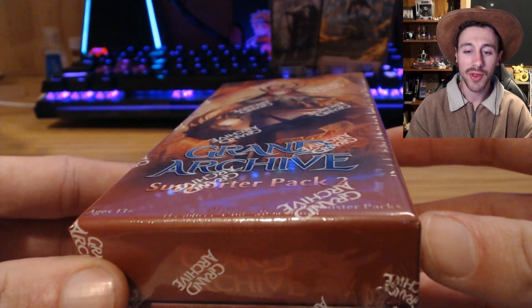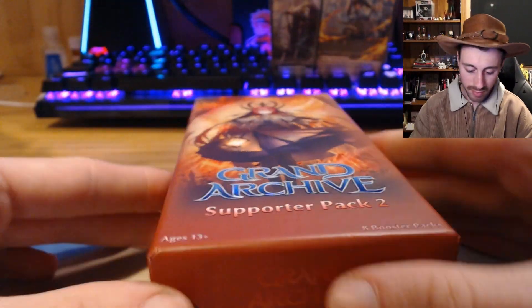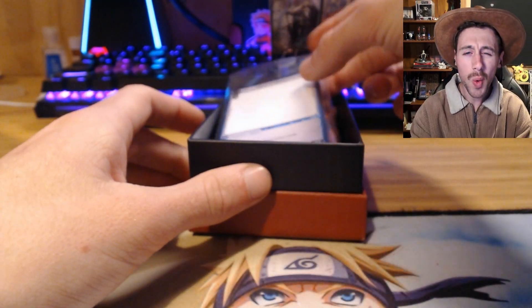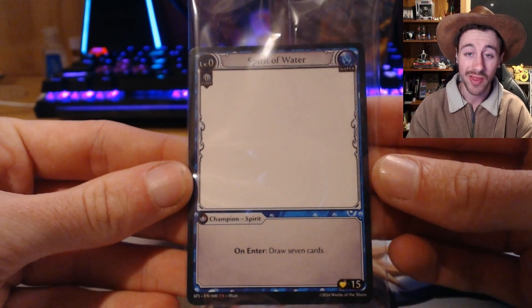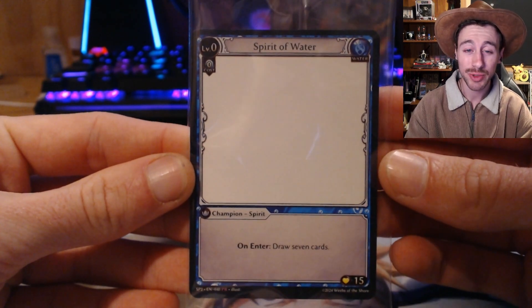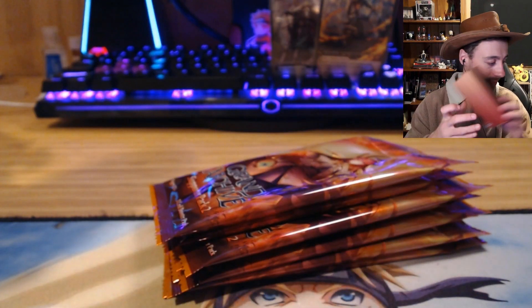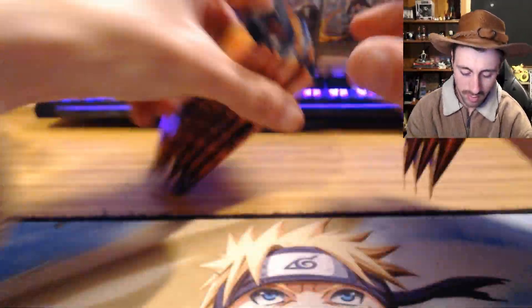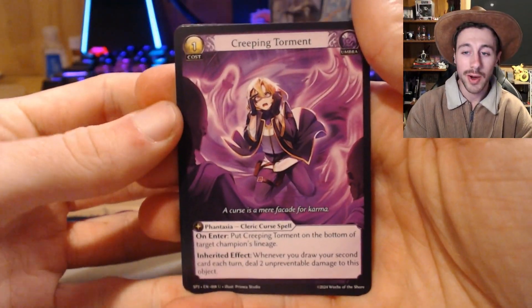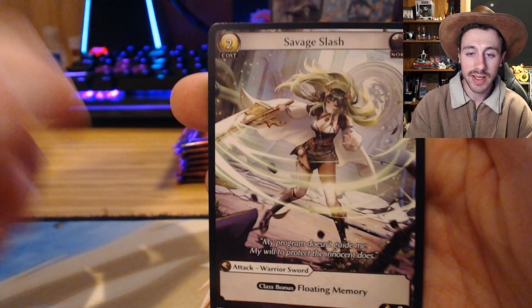Alright guys, now we're down to our third and last box for the video — cheers. Starting off strong with a Spirit of Water box topper — that's really nice, these spirits are awesome hits. First pack of the last box: Creeping Torment into another Savage Slash.